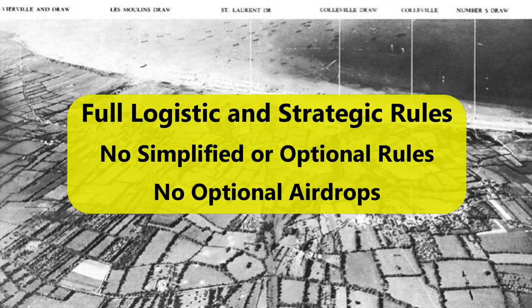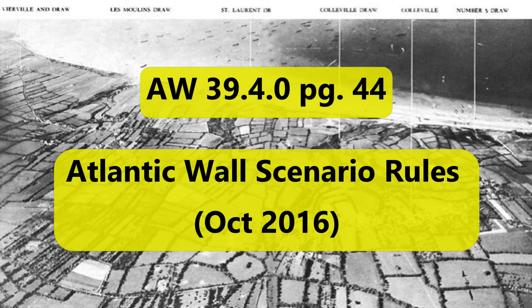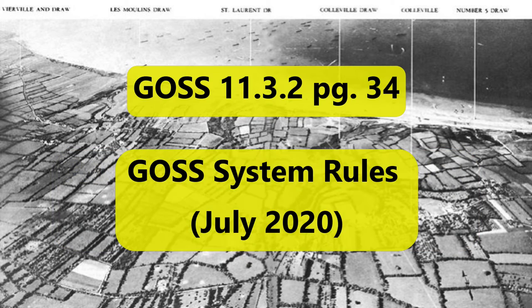Now, just a couple of notes before we start. First, this series is based on the full logistic and strategic rules. No simplified or optional rules or optional airdrops will be used. Second, all references will either look like this for the October 2016 version of the Atlantic Wall Scenario Rules, or like this for the July 2020 version of the Gauss System Rules.